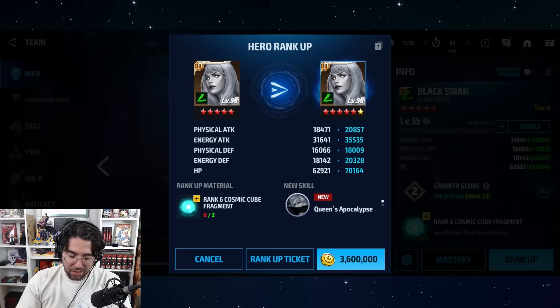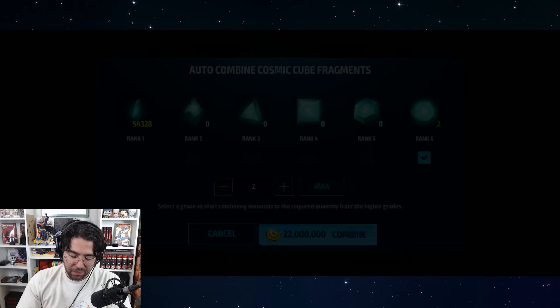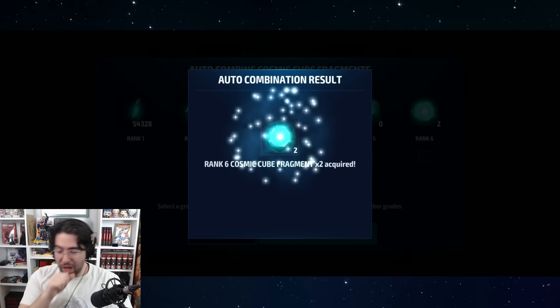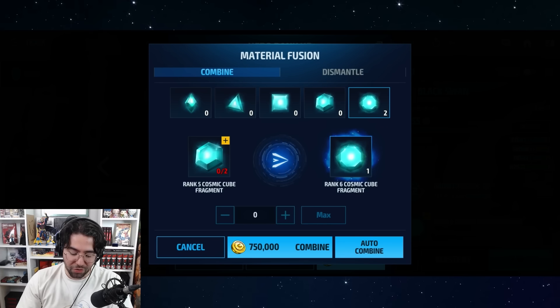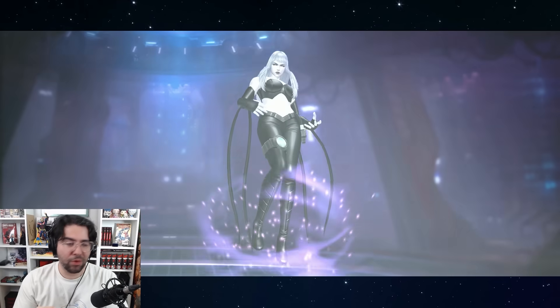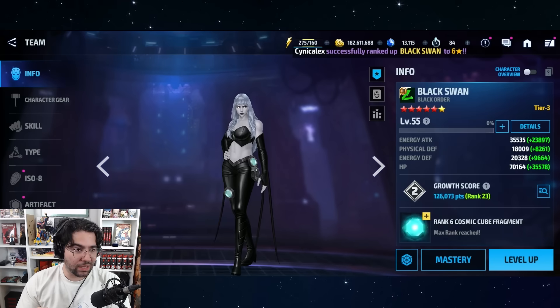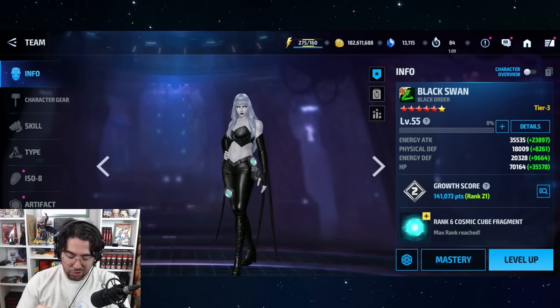I probably still could use the bios but I just wanted to show you guys what it looks like. Then we need two of these sphere diamond things — that's 22 million gold. And then 3.6 million for the last rank-up. Holy — 22 million. There we go, I'm under 200 million now at 182 million. We're close to spending 100 million so far starting at 250.